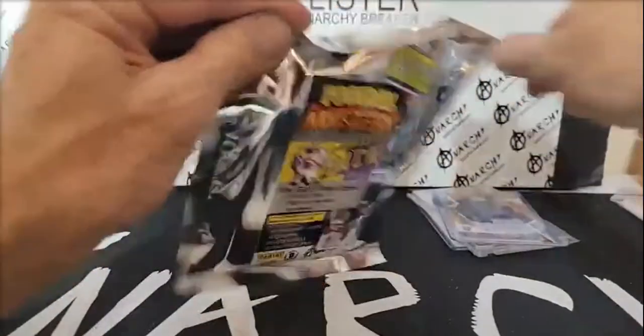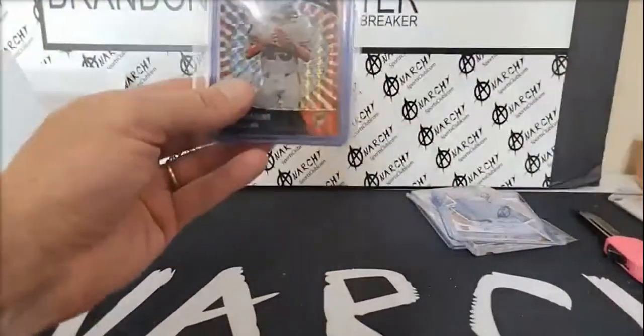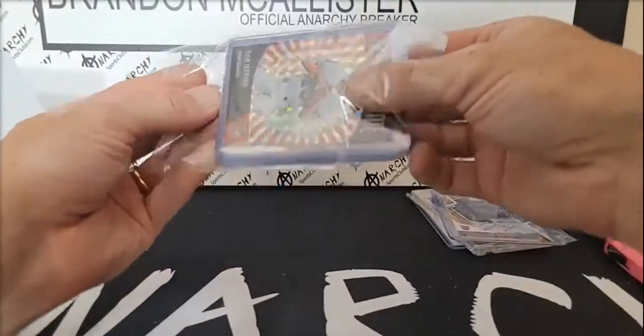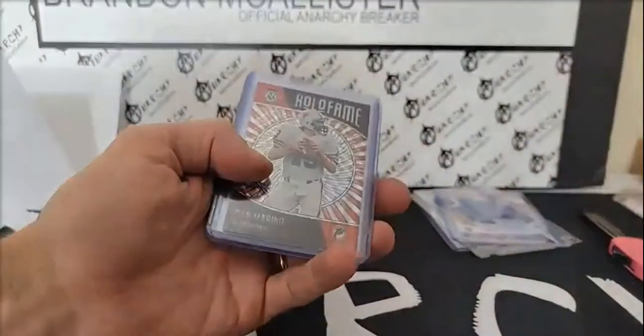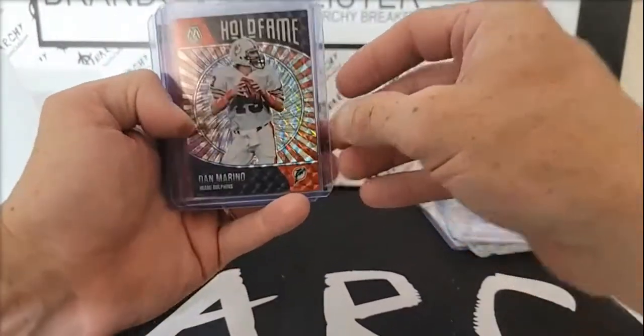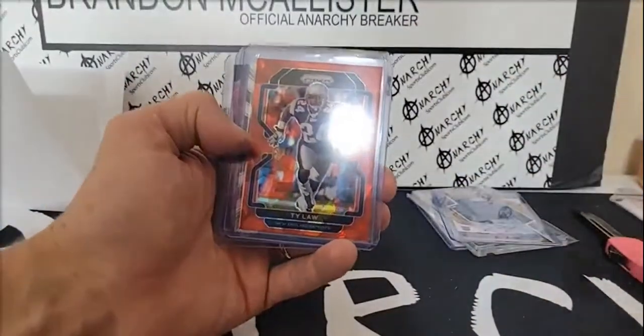AFC North — this is definitely one of the tougher boxes, by a lot. It happens — gonna have boxes like this. Got the Mac Jones autos in, Dan Marino Hall of Fame silver mosaic.